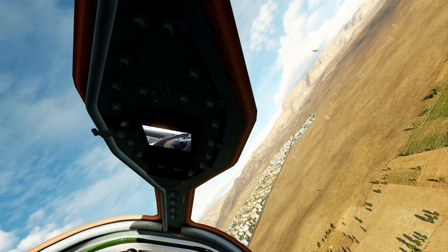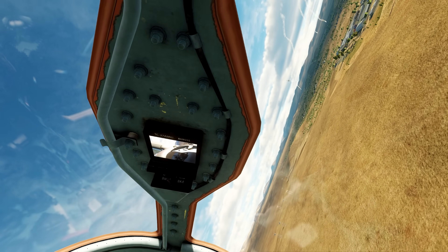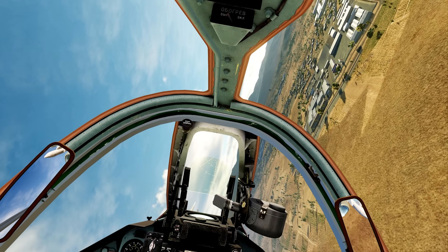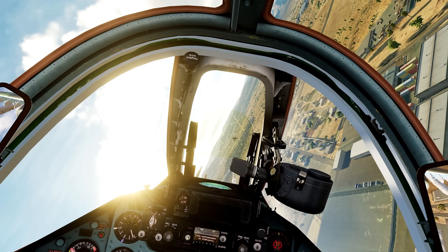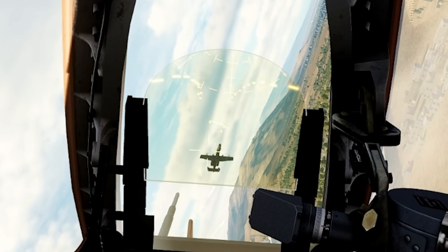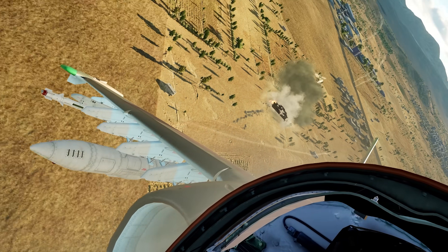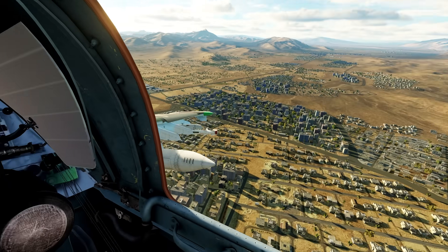We're inside the turn circle. He's ditched out to a two-circle fight — he wants to try to rate fight me. He's dropping flares so I don't get a fox two shot at him. I'm going to go for the gun pod kill. I'm going to build up some energy and cash it in — pull him into the HUD and pull some serious lead to get those gun pods on target. Yes! We hit him, both engines. Look at that — he spins out and ejects right into the ground. Pilot did not make it out of that ejection.